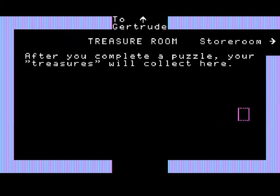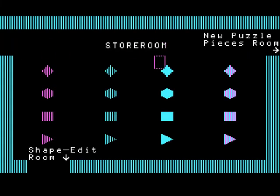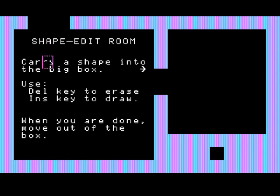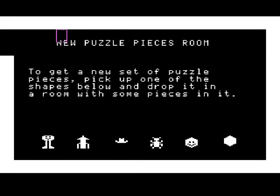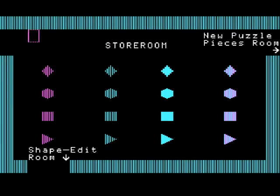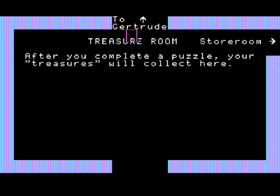Here is your treasure room that has all your items. You have a store room which has all the puzzle pieces in it. You have a shape edit room - kind of an interesting thing. You can carry a shape into the big box, then delete and erase it and mess with it. New puzzle piece room: to get a new set of puzzle pieces, pick up one of the shapes below and drop it into the room with some pieces in it. I guess you could change up what the puzzle pieces actually look like, instead of just diamond squares or whatever.